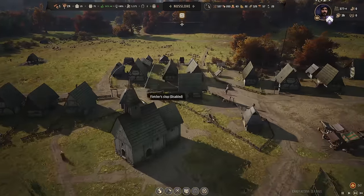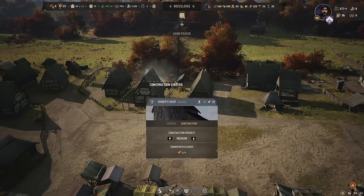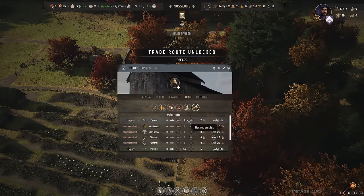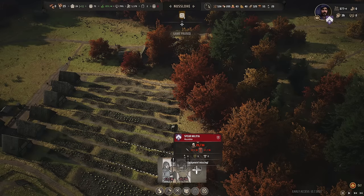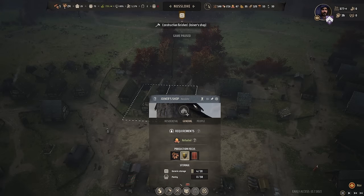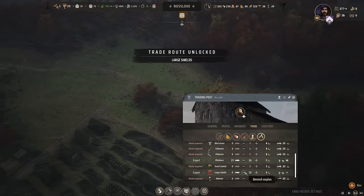We now have enough planks to build the small stone church, and then we'll unpause our Fletcher's shop so they can keep making bows for us to sell. I also want a joiner's workshop — we'll use four more planks and turn this place into our joiner's workshop, and they can start producing some shields. We're going to go over here and start a trade for some spears — import spears until we have a surplus of five. Because if we look at our army, we have 25 people who could be in our spear militia, but we only have 17 spears.